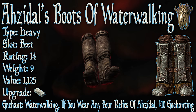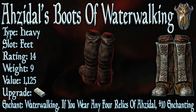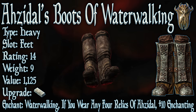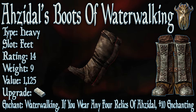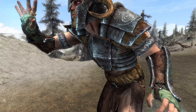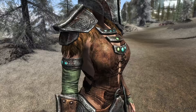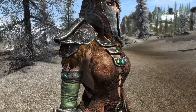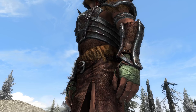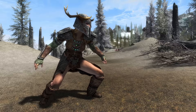Finally we have Azidal's Boots of Water Walking. Its type is heavy, its slot is feet, it has a base armor rating of 14, a weight of 9, and a value of 1125. It can be upgraded with a steel ingot and requires the Advanced Armors perk. The enchantment grants water walking. Also, if you wear any 4 relics of Azidal it gives +10 enchanting. Though 6 relics of Azidal exist, you will only receive Azidal's genius — the +10 enchantment fortification — if exactly 4 relics are equipped; equipping more will deactivate the effect. The water walking effect is neat but really won't come into much use, as there aren't really any great stretches of water you need to cross. But it may be worth carrying the boots with you for any select situation where you need to water walk.